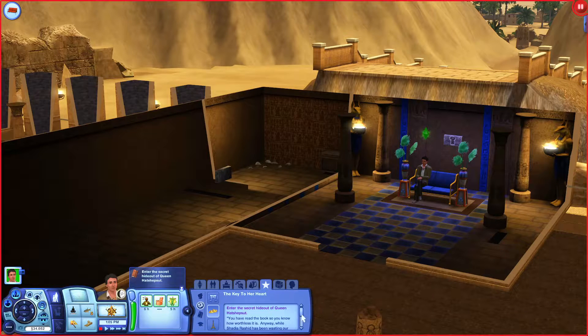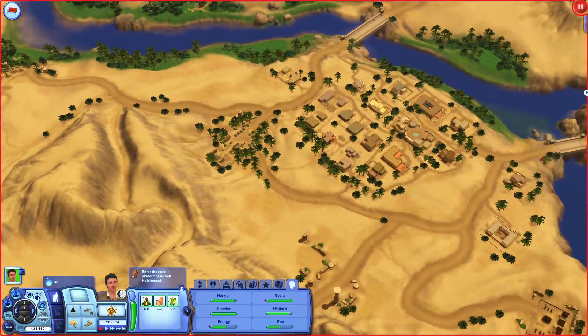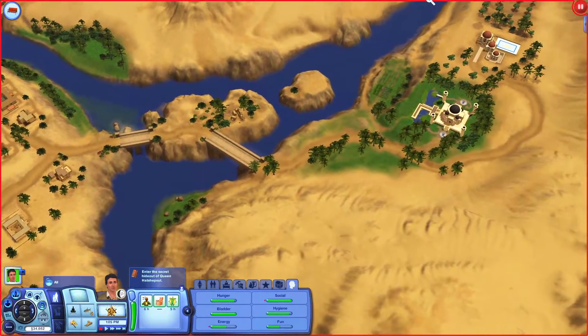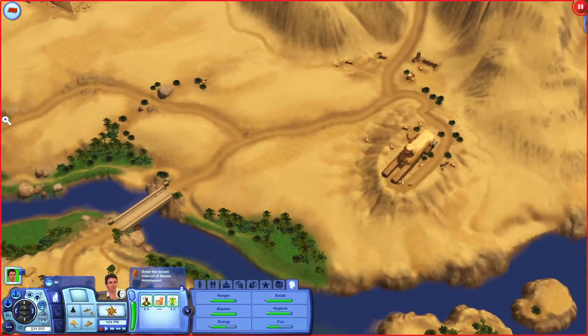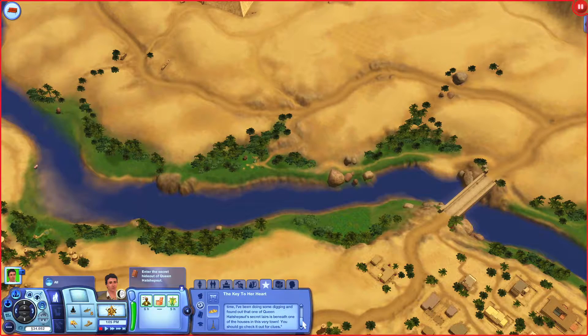Opportunities — yeah, you have read the book, so you know how worthless it is. Anyway, while Shadi Arashid has been wasting our time, I've been doing some digging and found out that one of Queen Hatshepsut's secret lairs is beneath one of the houses in this very town. You should go check it out for clues. Oh, I think we're in the wrong place! There's me thinking we've got to go to Queen Hatshepsut's temple. It's beneath a house.